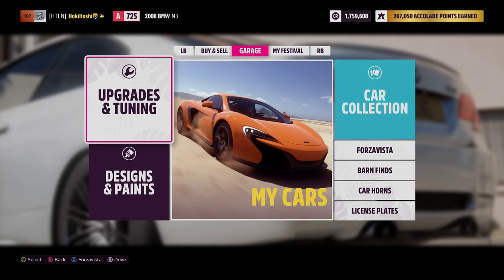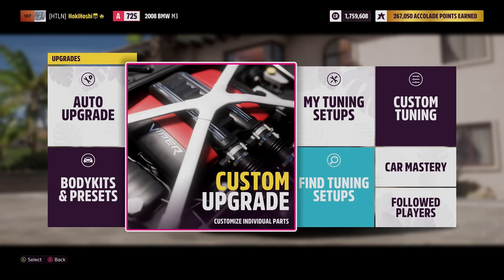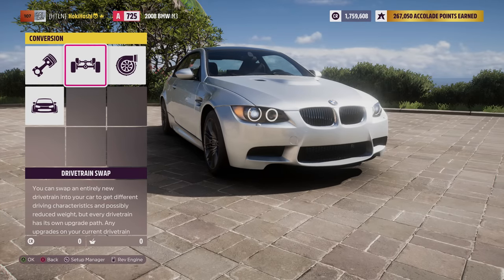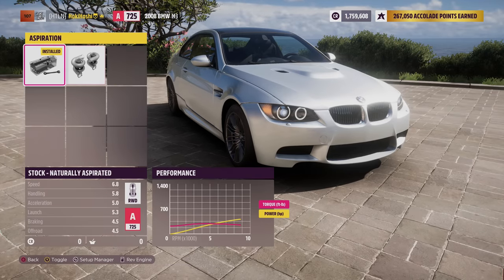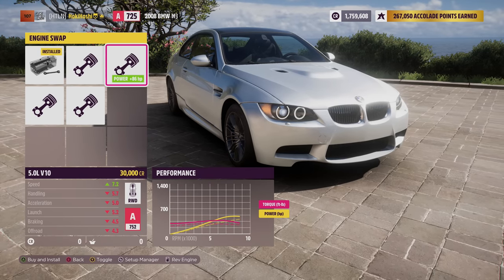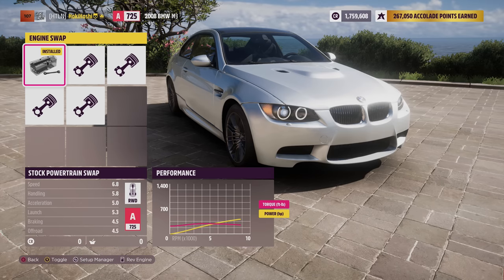Now, what parts do you upgrade to get to the top of your class on your limited PI budget? Let's start with conversions. A lot of builds won't use anything in the conversions window, but almost every car gets access to at least some engine swaps and drivetrain swaps. You may also see wide body kits here and aspiration swaps, things like turbos and superchargers. For engine swaps, it's generally best to keep your stock engine if you can, and only swap engines if you're trying to push your car into a class that the stock engine just doesn't have the power for. There are also some cases where an engine swap can lower your PI.